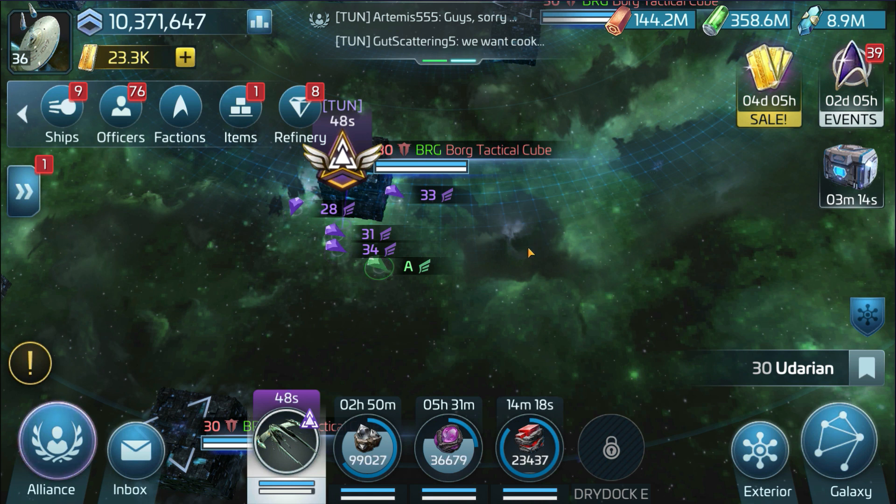I believe you should not spend any money on this event, because the payout is poor. As predicted, you're only getting around 6,000 Borg wall funds daily. That's roughly 36,000 over six days, plus another 18,000 from pre-Borg events — not a lot.